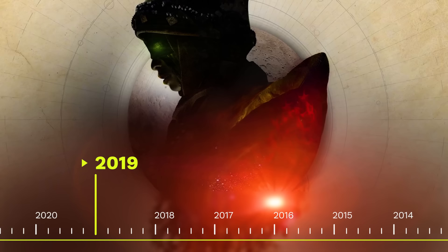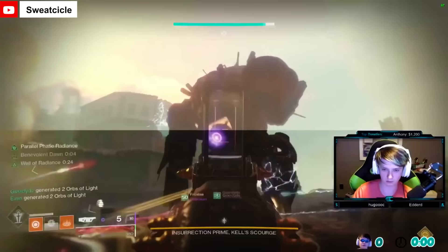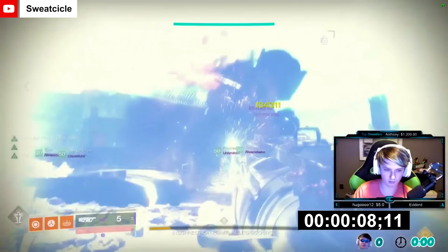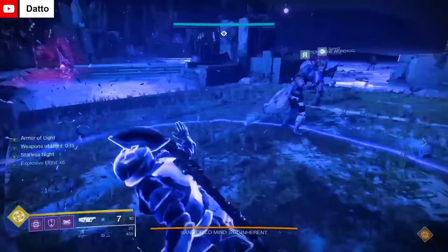On October 1st, 2019, Destiny 2's expansion Shadowkeep was released, and alongside it, Bungie made some huge changes to how Warlocks' Well of Radiance and Titans' Rally Barricade worked. Previously, these abilities would instantly reload weapons while they were active, allowing players to unleash death on bosses without really worrying about reloading. With the release of Shadowkeep though, Bungie changed abilities that automatically reloaded weapons to simply boost that reload speed. While this was a much needed change for the health of the game, it significantly shook up the meta. In the power vacuum, an unlikely contender shot up to the front of the pack, Izanagi's Burden.